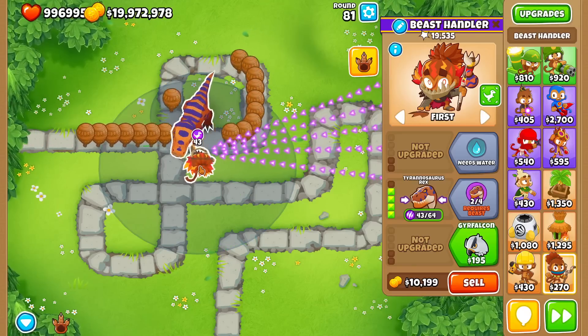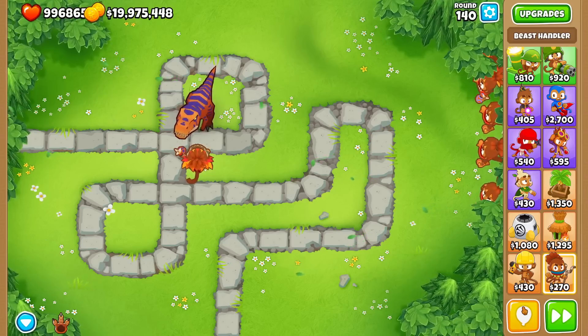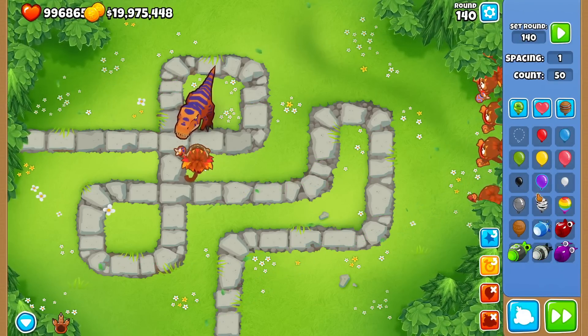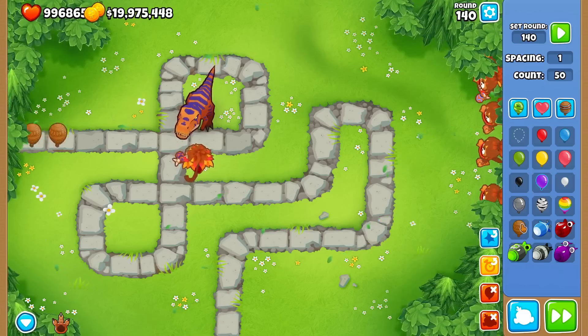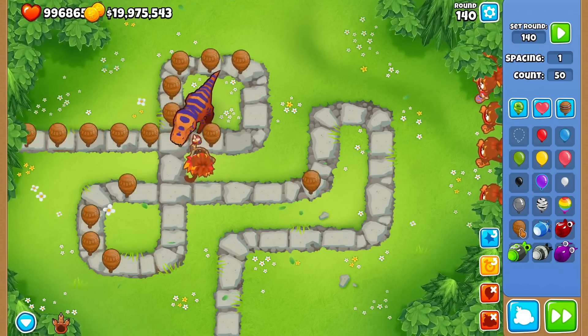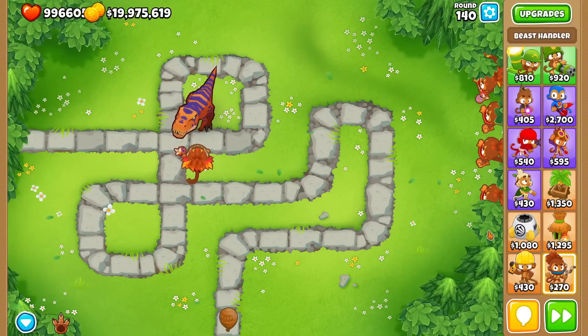That's pretty much why 43 is the most optimal Beast Power to stop at — taking one shot to beat the Ceramic is obviously better than two. This applies to every round after round 80, because the HP of the Ceramic never increases for those who don't know — around round 140 it's just the speed that increases. So, for as long as Freeplay exists, the T-Rex will nom every Ceramic in one bite.